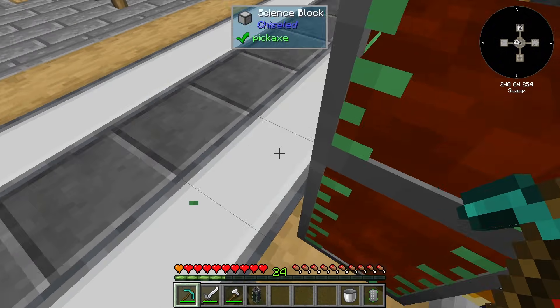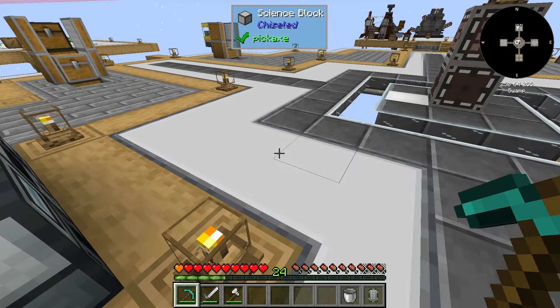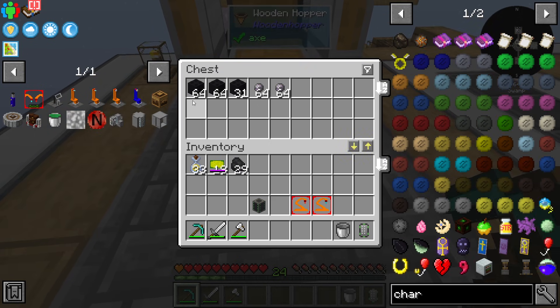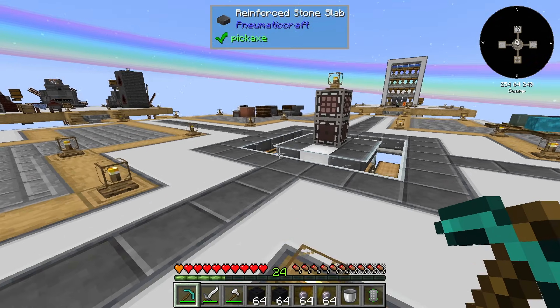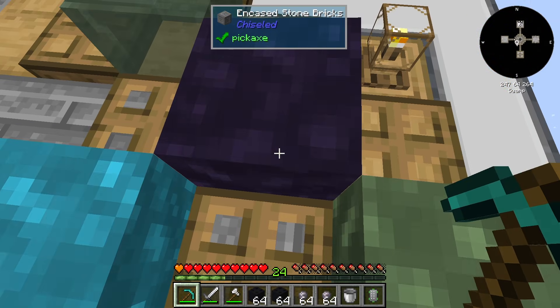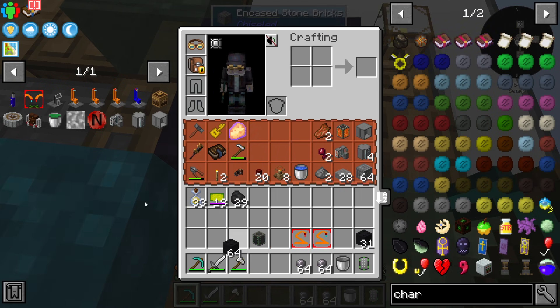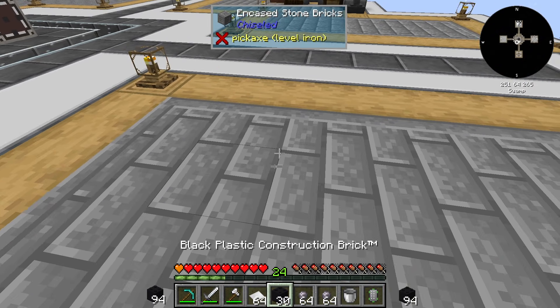First thing we need to do is probably grab this - our crude oil. We're also going to end up needing some silicon. We have a ton of this plastic now. All you have to do to make the actual plastic to wrap the assembly table is this right here. Let's do that - that looks good. Get a whole lot of paper, that is probably way more than we need.